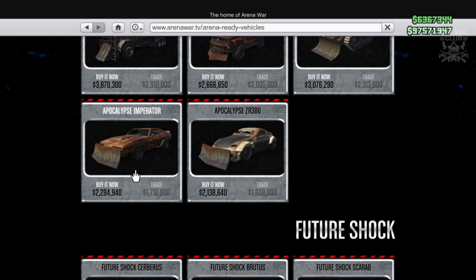So I am going to go for the Apocalypse Imperator in this video because I am going to try and build Mad Max's Ford Falcon Interceptor. As you can see this vehicle is going to cost you 2.2 million dollars up front, but it is pretty sweet. So without any further ado we're going to get this purchase, get it into my workshop, and then see what customizations we can do.